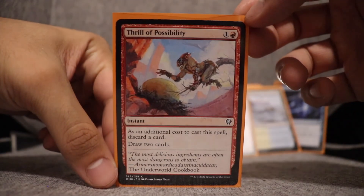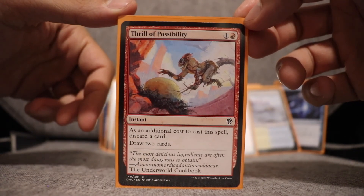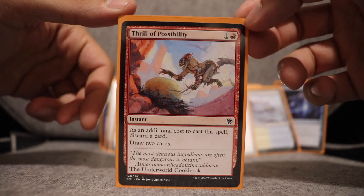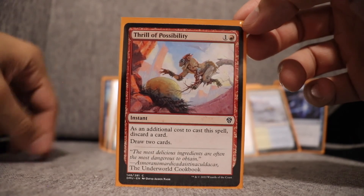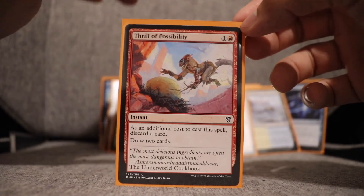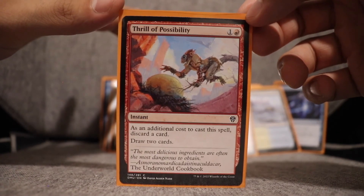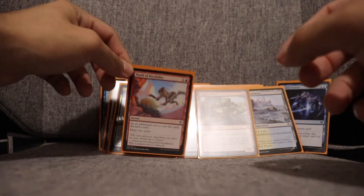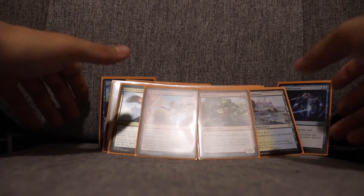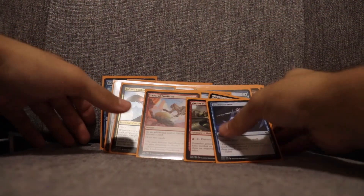Thrill of Possibility — one red instant: as an additional cost, discard a card; draw two cards. I enjoyed this for getting into my deck, especially when Haughty Djinn was out. Spending one red mana, discarding a card, drawing two and adding instants to the graveyard for Djinn's power — I cannot explain how fun that was.